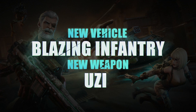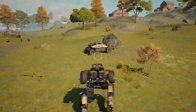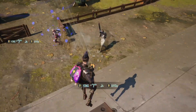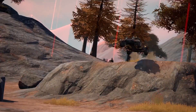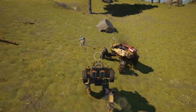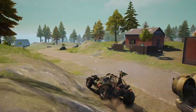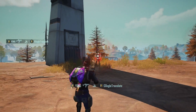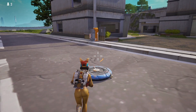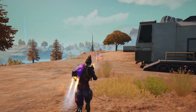The new version also ushers in the new vehicle, Blazing Infantry, and the new weapon, the Uzi. Blazing Infantry is the first vehicle that can morph — it can be switched from wheeled to mech, and both forms have different skills. The new weapon Uzi has the fastest fire rate in the entire game. Use it along with the skill Murphy Jump Hat to pounce onto your enemies with a barrage of bullets.